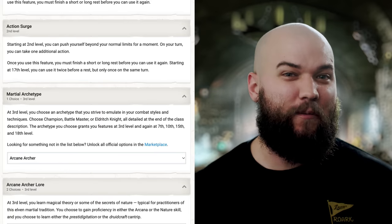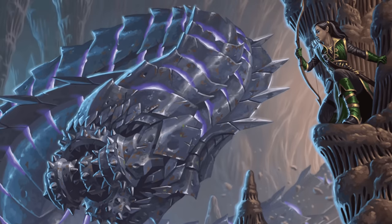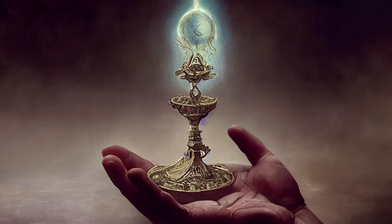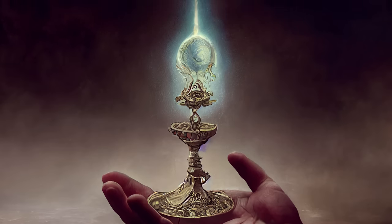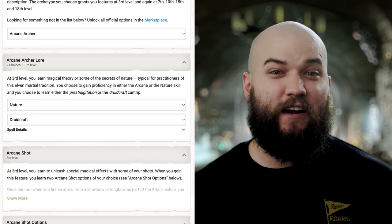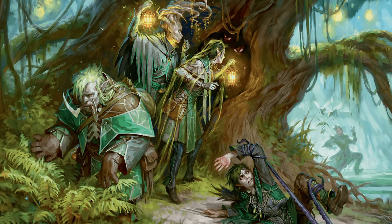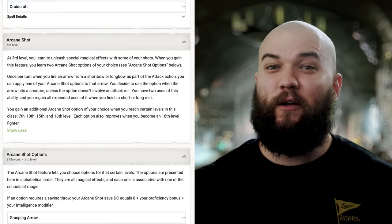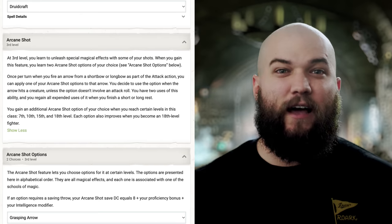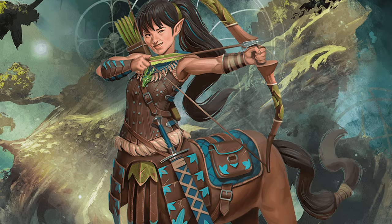At third level we pick up our martial archetype subclass, and we're going with Arcane Archer — one of my personal favorites on flavor alone. I just love making ranged characters, and having a little extra magical ability added in is icing on the cake. Plus, this works really well with what we're going to do later. Choosing this subclass grants us proficiency in either Arcana or Nature — we'll choose Nature for flavor — and either the Prestidigitation or Druidcraft cantrip; we're taking Druidcraft. Most important is the Arcane Shot feature, which lets us combine a little extra magic into an arrow we fire from a shortbow or longbow as part of an attack action once per turn when we hit a creature. We get two uses per short rest.